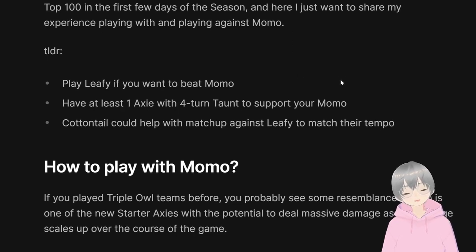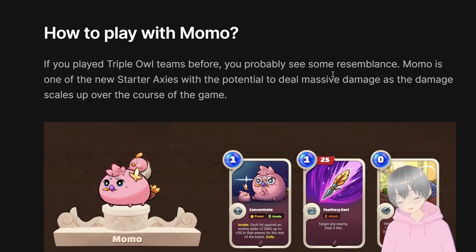For those who haven't got their hands on Momo yet, it is basically quite similar to Triple R — it's an archetype where it takes time for Momo to ramp up its damage, similar to how Triple R needs time to ramp up damage, but once you ramp up, it can deal massive damage in one turn or even one card. The team composition is also pretty similar to Triple R, where you have a Momo Axie and then two very defensive Axies just to buy time and keep the Momo Axie alive.